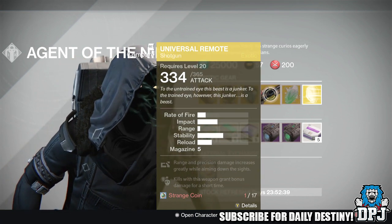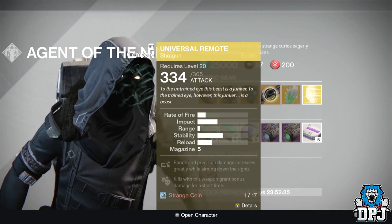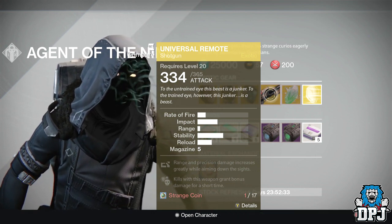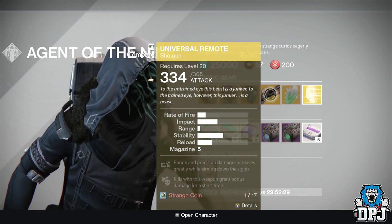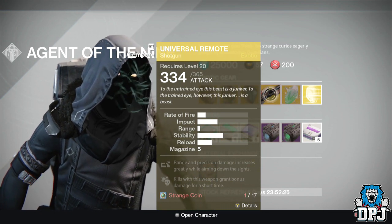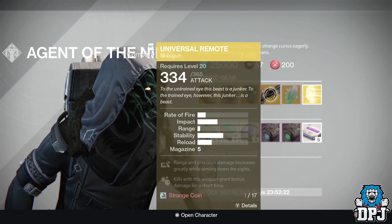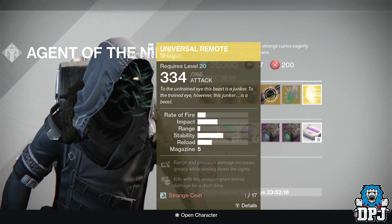Weapon of the week we have the Universal Remote, costing 17 Strange Coins. This is actually a weapon not many people like, but I actually do like it. If I run two shotguns in Crucible I love using this weapon. I probably wouldn't say waste your 17 Strange Coins if you're strapped for them, but if you've got plenty and you don't own this weapon you may as well get it.